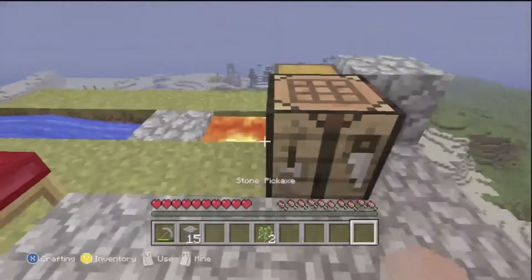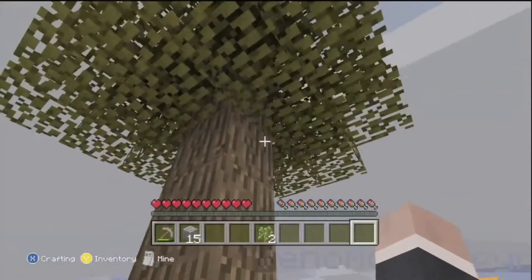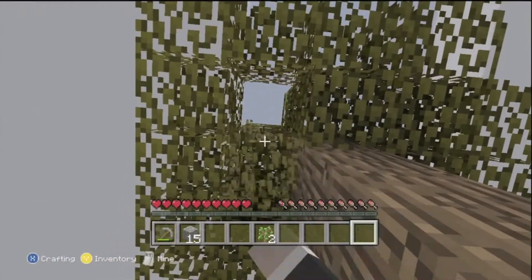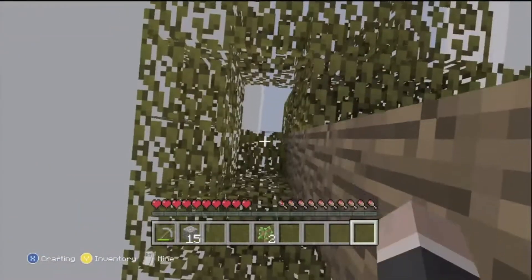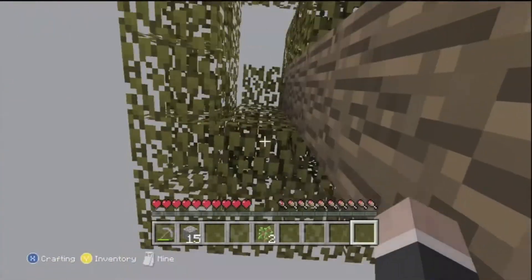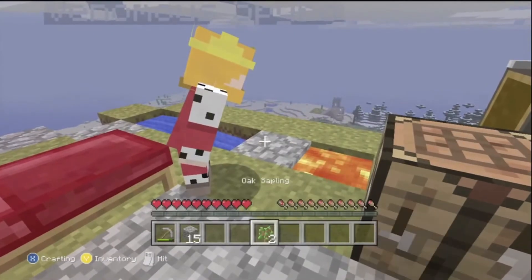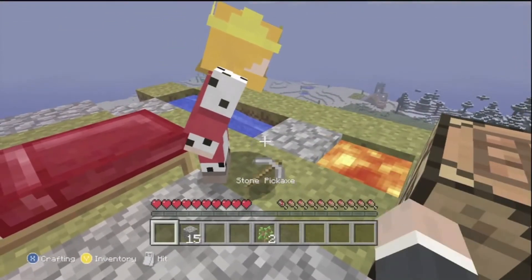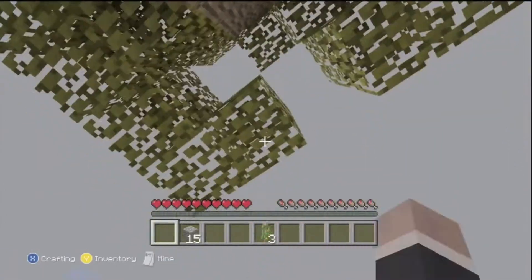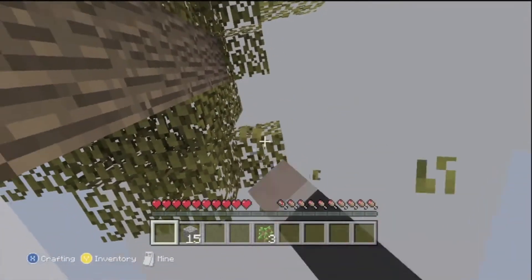Should we expand round? We actually have plenty of saplings right now. I decided to make myself a stone pick — no, don't make another stone pick, we need to be careful with it. We just need to conserve cobblestone and wood.